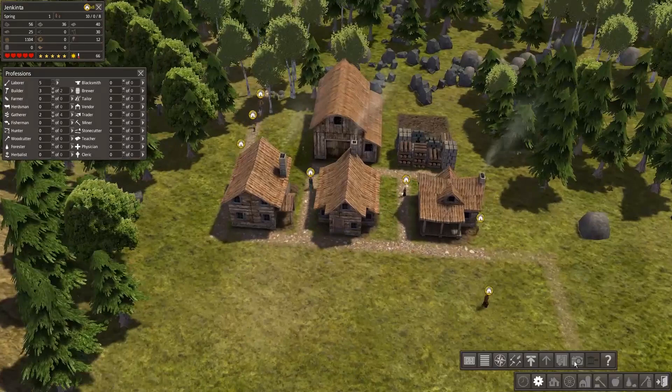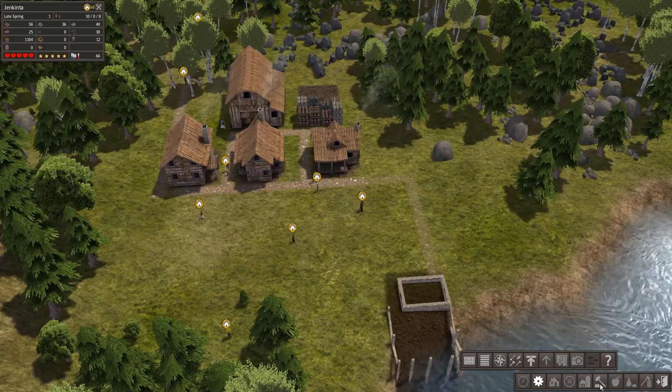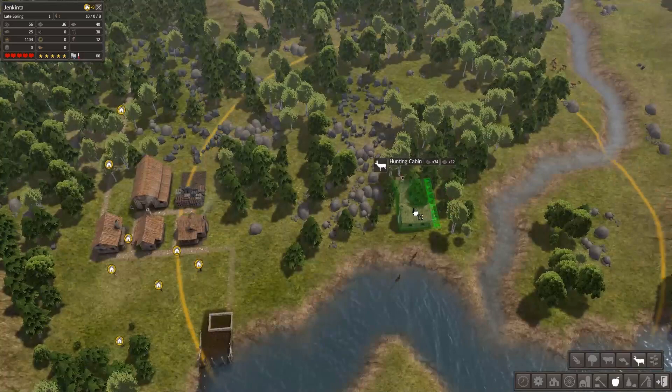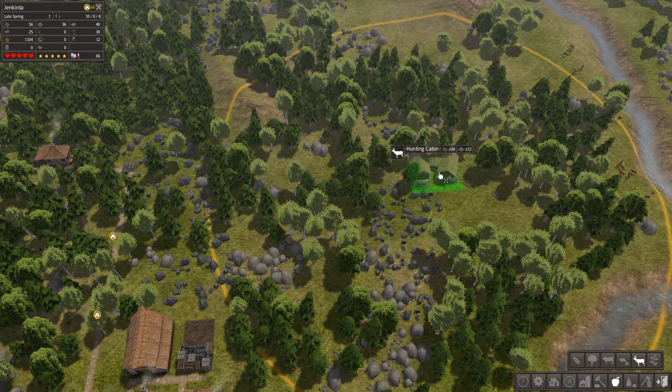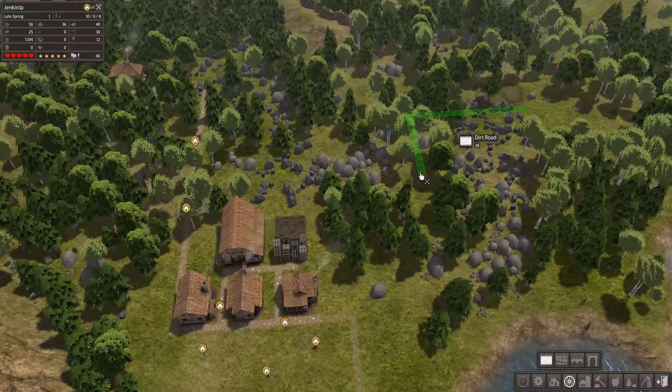Y'all better bring back some food. We got a couple of people gathering, but I would like to make a hunting cabin so some dude could take care of those deer that have been menacing this landscape. I think the hunting cabin could go here — a pretty good place among the rocks.